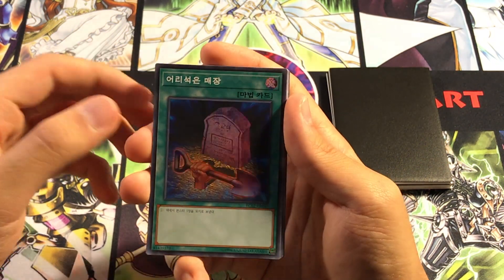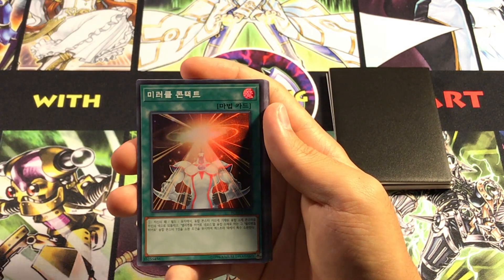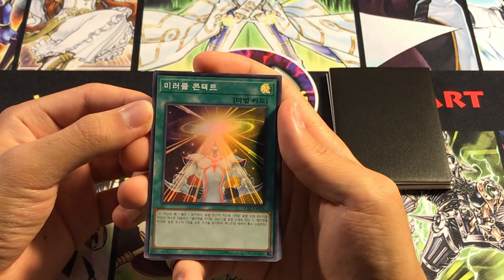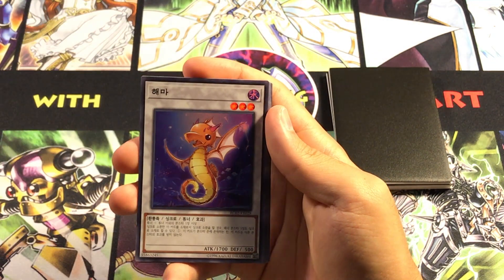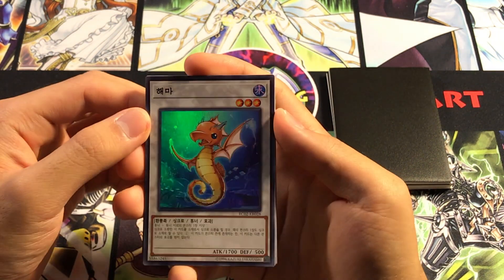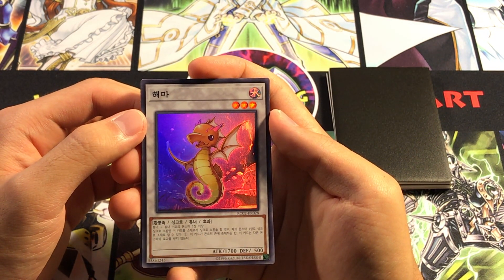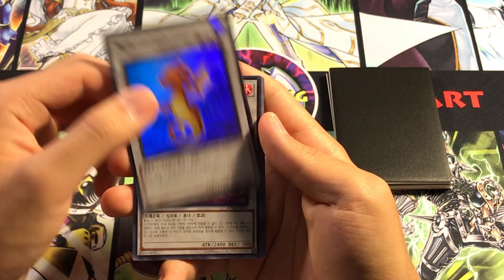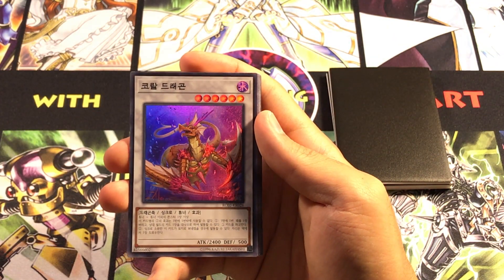We got Foolish Burial — I always wonder why they did it so the background's not foil and everything else is. Then we got Miracle Contact. OCG's not doing anything special with Neo-Spacians as far as I can tell, so it's kind of interesting that they reprinted that. And then the cards we have three of in our supers — we got three copies of Tatsunoko, which in Japanese translates to Seahorse's Child, or maybe the grown-up form. It could be the dad — who knows? It's Coral Dragon.